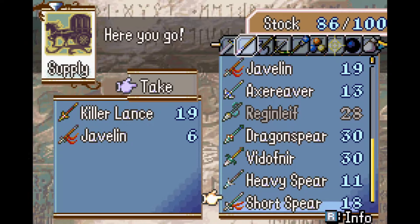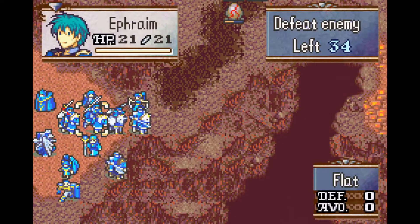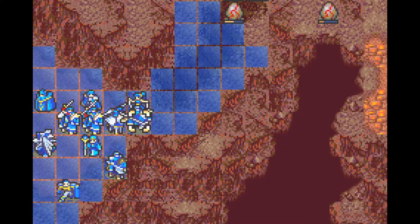During this chapter I undeployed Vanessa and Atana for the reasons I already mentioned. They are pretty pathetic when it comes to stats, and their movement is really not useful in this chapter. That's why I didn't bring them.